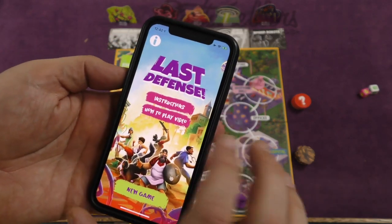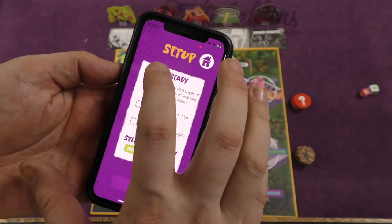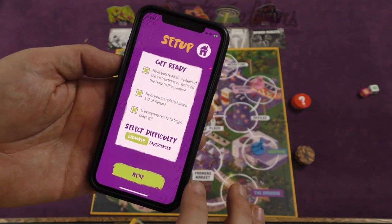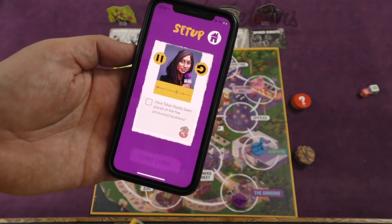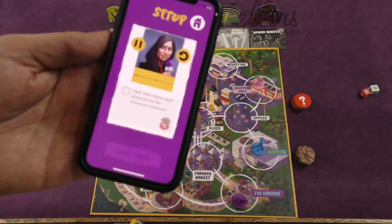The app is both a timer and a free download. It has a how-to-play video that explains everything. You press new game and it asks if you've read the rules, completed the setup steps, and whether everyone's ready to begin. Then you can pick beginner or experienced, say next, and it starts a pre-recorded sequence.